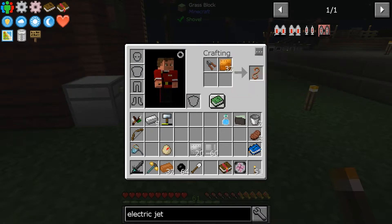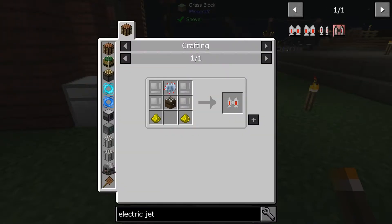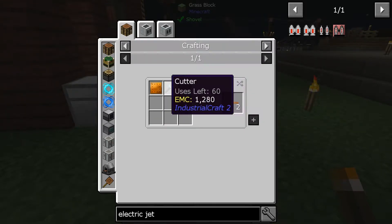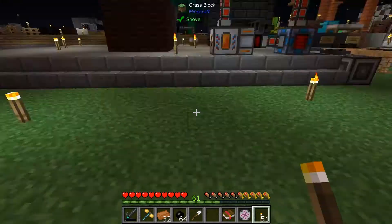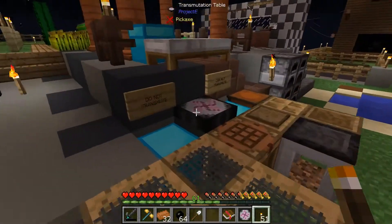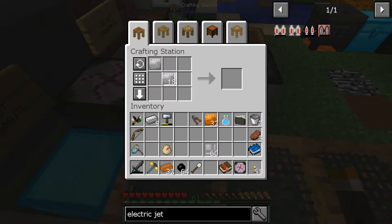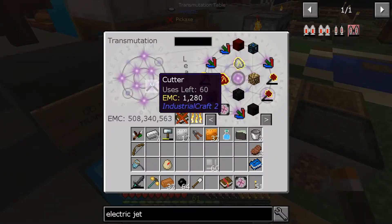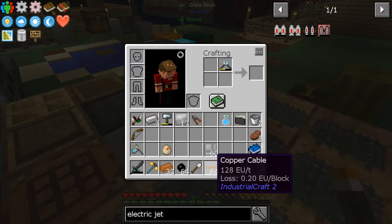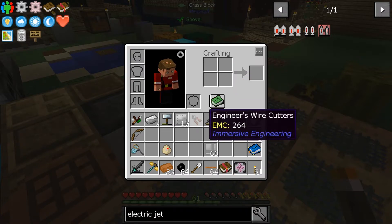That makes copper wire but I don't think it makes the copper wire I want. It wants me to use Industrial Craft wire cutters — and that's easy enough. Industrial Craft wire cutters were just this, right? Yeah, alright, we're gonna learn that as well. Now we're gonna take them up in here along with the copper plates and get a whole stack of copper cable — that is awesome.